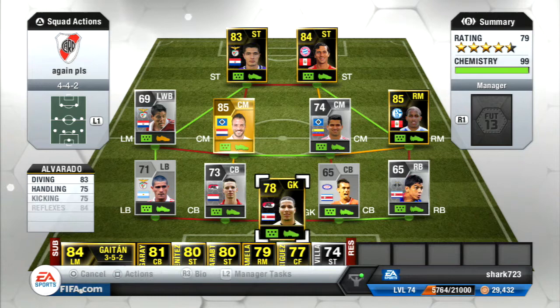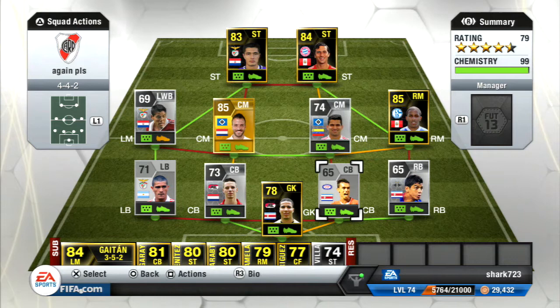Hey guys, Patrick here and today I've got another Hybrid Squad Builder for you, and it's quite a unique Hybrid Squad Builder featuring Paraguayan, Venezuelan, Costa Rican and Peruvian players, which aren't very commonly seen when you're playing the usual Ultimate Team game in Division 1 or Gold Cup. So yeah, hope you enjoy what I'm about to show you.